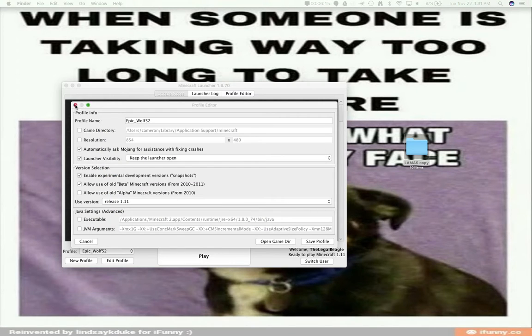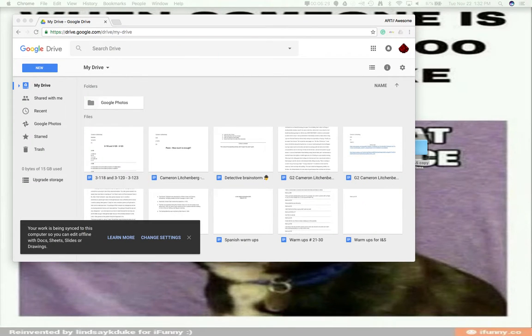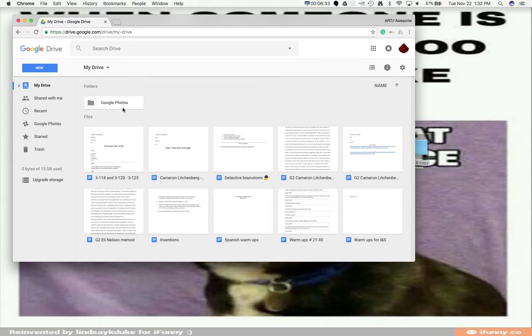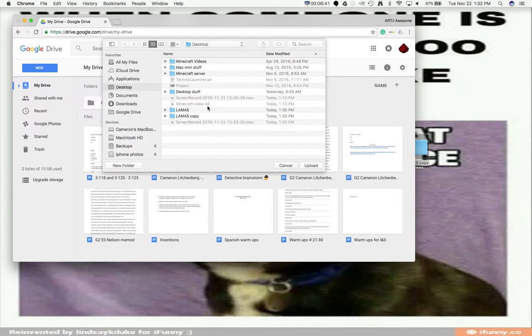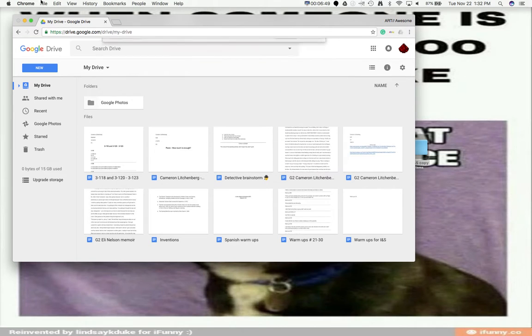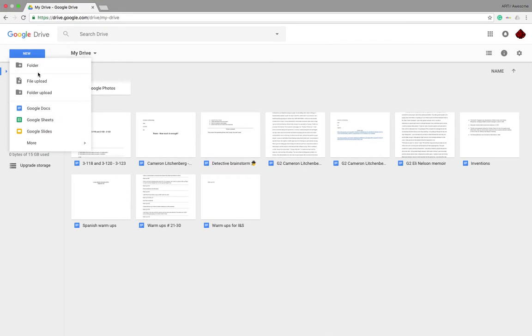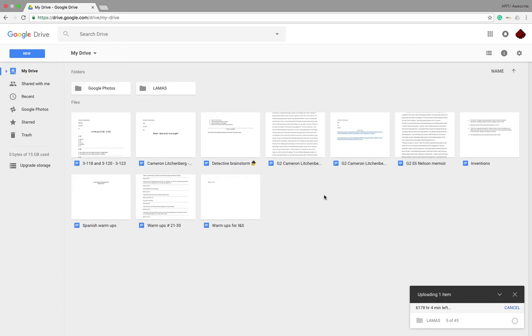So here you have llamas copy. Then you're going to go save profile and close out of this. Give me a second while I pull up a Google Drive where I can send it to myself. So once you're there, you go New and then you say folder upload. I'm going to upload llamas, not llamas copy. Press upload. This is all some school work from last year, just ignore that. So it's uploading and when it's done I'll let you guys know.